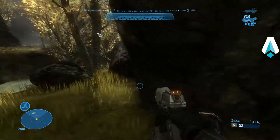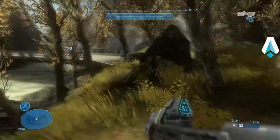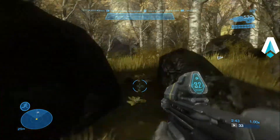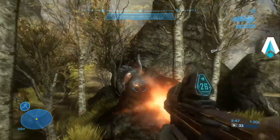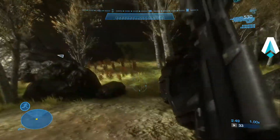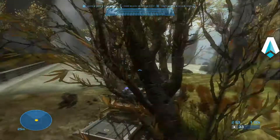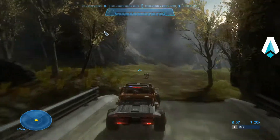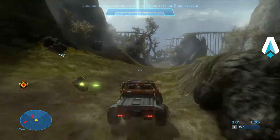The only yellow dots you're going to see are Noble Team, the lost marines, or the MOA. There we go, there's another one down. That's something to remember — it makes tracking these little buggers a little bit easier. Let's go a little bit further down the road and see if we can find some more, and take out a jackal or two along the way.